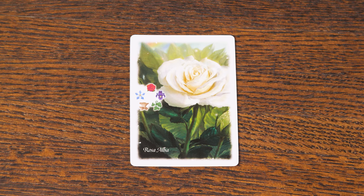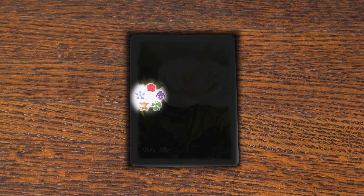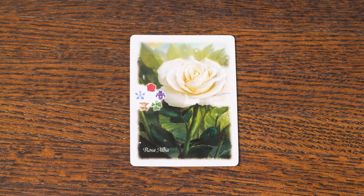Alright, that covers the basics of how to play. But there is one unique card I want to talk about — the Rosa Alba. There's only one Rosa Alba in the game, and you'll notice that it contains all five different plant types. The Rosa Alba is like your wild card, representing all the different types of flowers. When scoring, the Rosa Alba counts as only one copy of any one plant symbol each time it's used.